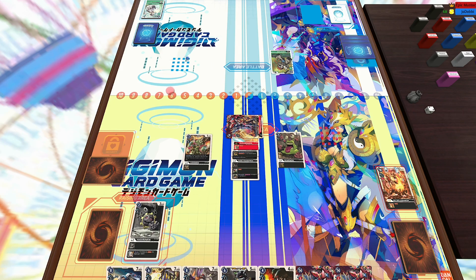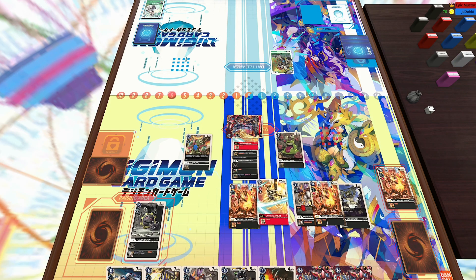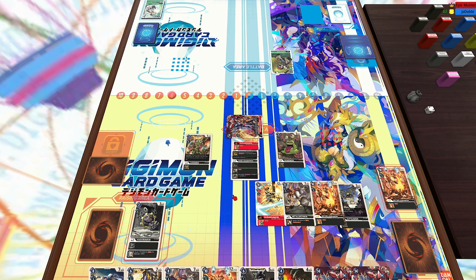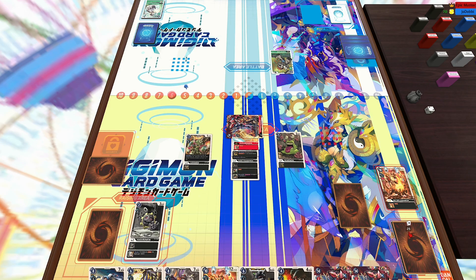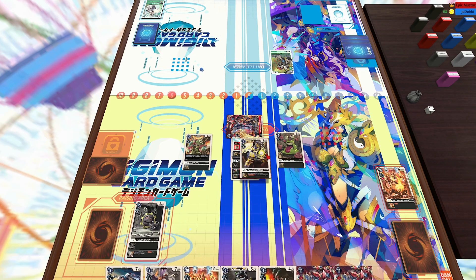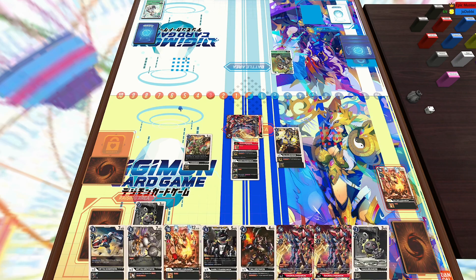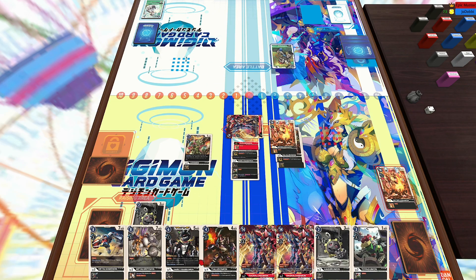So I'm just going to Digivolve into that Hagurumon. Now I'm just really trying to dig deeper because I don't have any level sixes in hand. I'm going to reveal the top five — either add the Bryudrumon or the Durandamon. I'm going to opt for the blocker inherited effect. Then now I'm going to Digivolve straight into the Raiji Ludramon, which is awesome because Numemon is a champion. And then use another three memory to Digivolve into Bryudrumon.